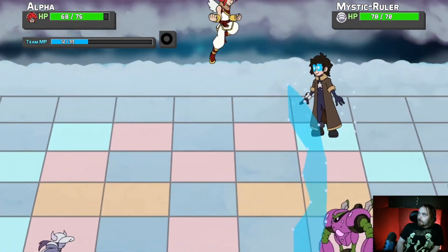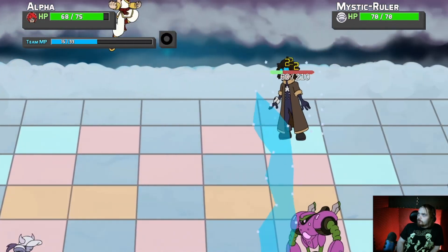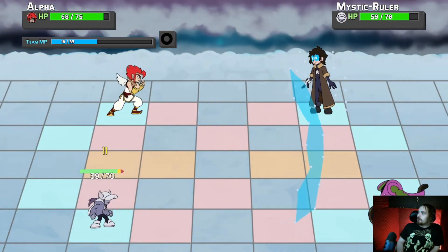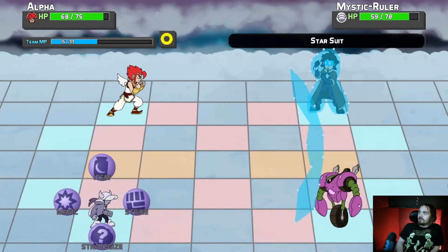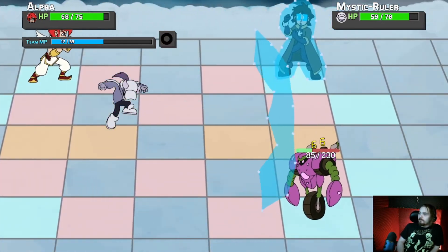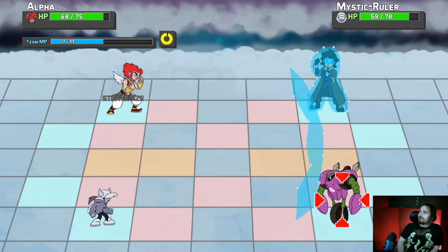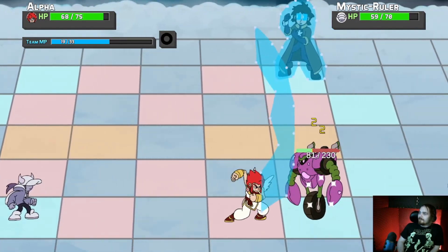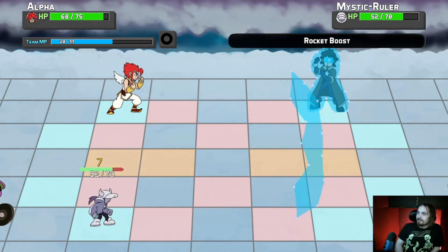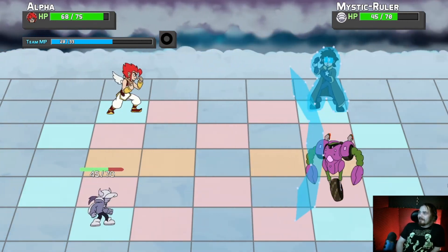Alpha, get in there! I can totally make Astrologist's Hero Forge — I know the exact top that would give the same effect as his. That's really cool. I'm just sitting here thinking about it, like, hmm, I can totally make this boy in Hero Forge.